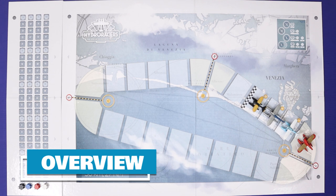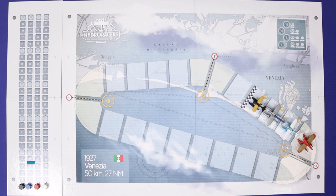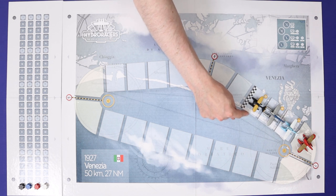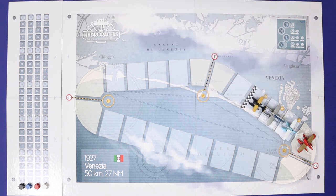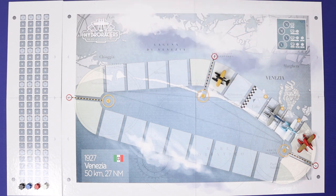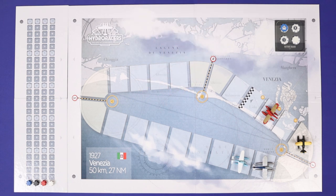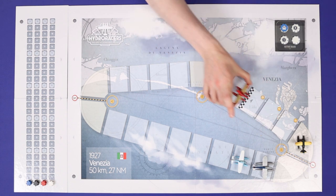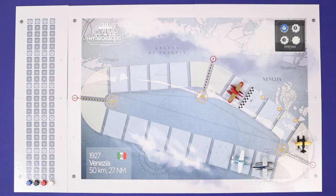Hydra Races is played in rounds, and on each round each player will take one turn, starting from the player in first place and finishing with the player in the rear. On each turn, a player will move their seaplane once, and may optionally place one bet on the outcome of this lap. A full race is played in three laps, and a lap will end at the end of the round in which at least one player has crossed the start-finish line.